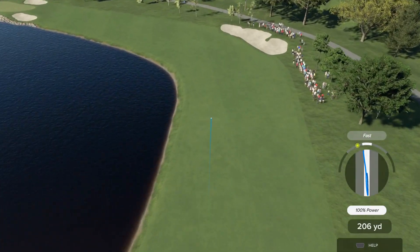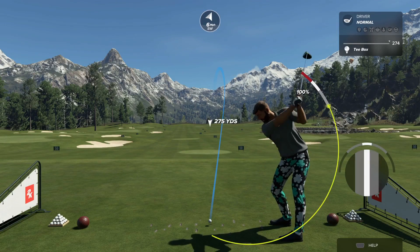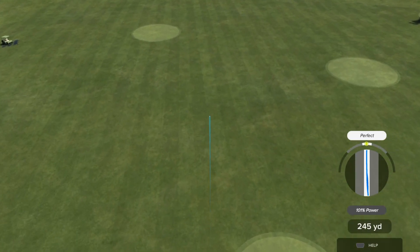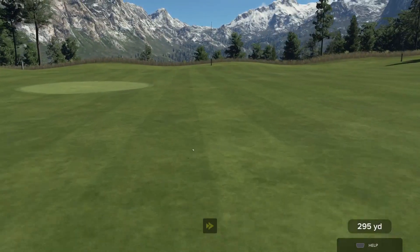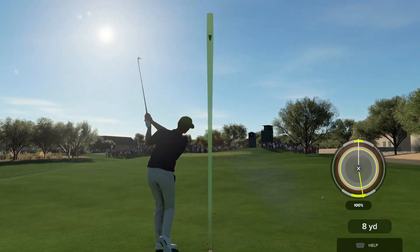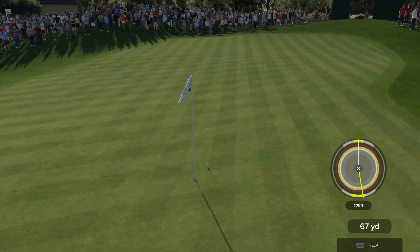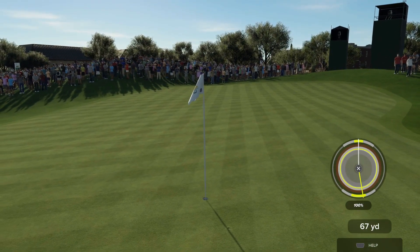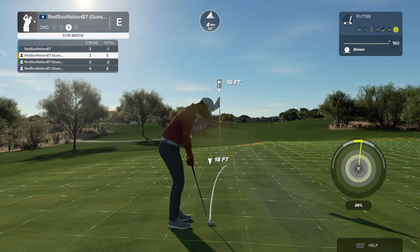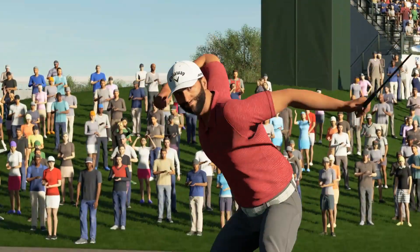The old meter had you pressing the swing button to start the meter, tapping again to set the power, and tapping a third time for accuracy, with segments to tell you the ideal time to press for the best shot. 2K23 changes this by adding more precision control and more timing meters. To use the 3-click option, you hold down the swing button and release it when the power circle fills to the correct amount. You are then presented with two additional meters — one for the swing path and one for the club face angle — which move around the center circle like hands on a clock, and you need to stop each meter in the appropriate area to hit the best shot. The 3-click option should feel easy to understand, and after taking a few swings with it, you really get the hang of things and can start ripping with the best of them.